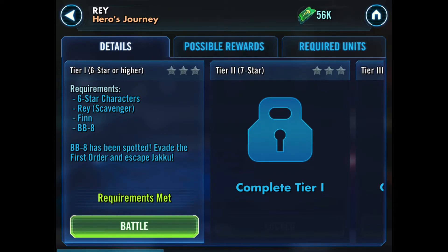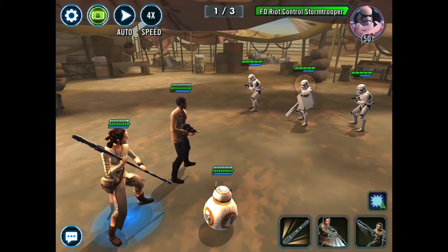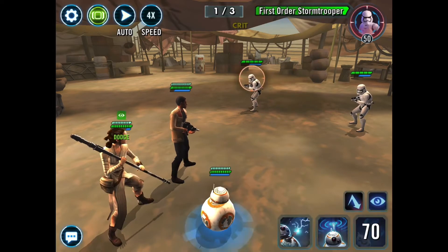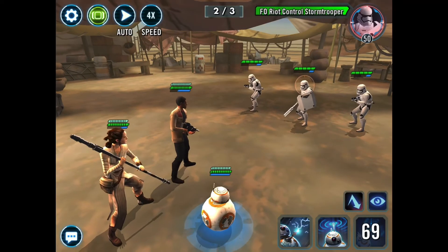Let's give this a go. I have no idea what to expect - I've never looked at this event at all. So Tier 1, you only need 6 star characters: Rey, Finn and BB-8, and we're going to be getting 50 shards of Jedi Training Rey. Finn's in the leader slot, that's exactly what we want. This looks like it's really easy, just up against some First Order troopers. Never seen that riot control trooper before. This is nothing - no challenge so far, just using the absolute minimum to get through this.